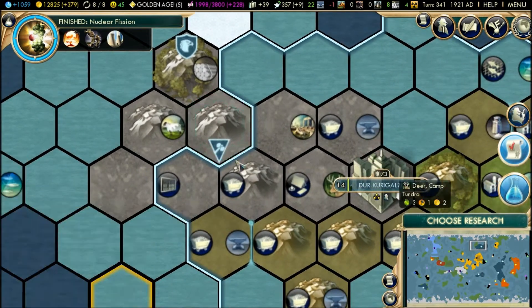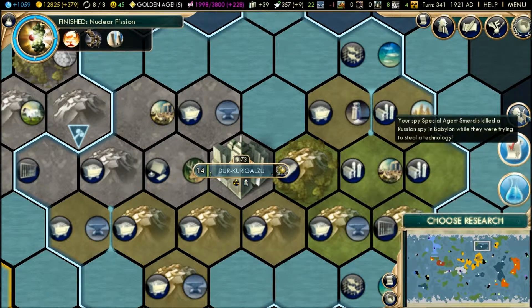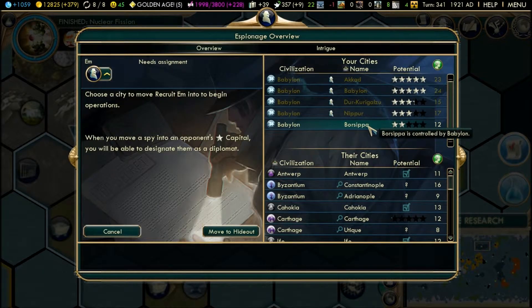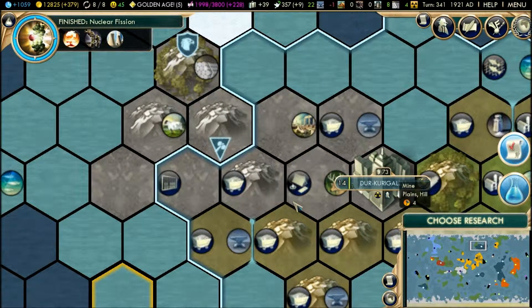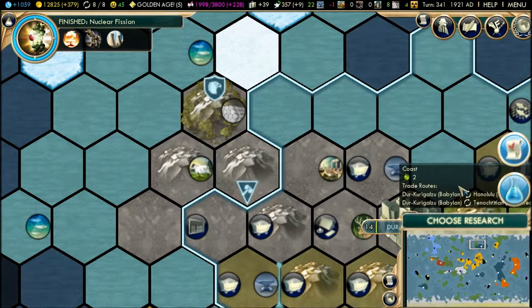Worker, stay there until the city swallows up the place. Counterintelligence — yes please. Move to Borsipa, go close. We are lagging for reasons unknown to me, but let's try to keep playing and see if this doesn't solve itself.